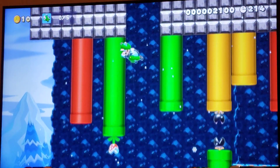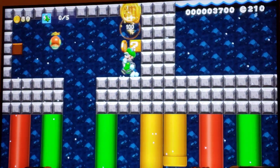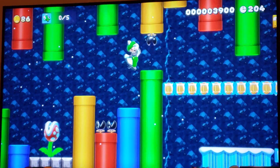Right here you want to go up instead. You can get a choice of having a propeller mushroom or just all these coins. I'm going to stick with the flying squirrel suit instead.